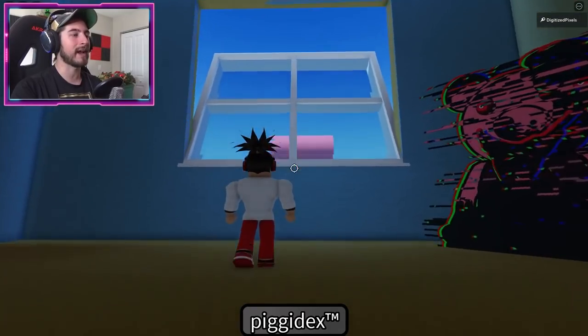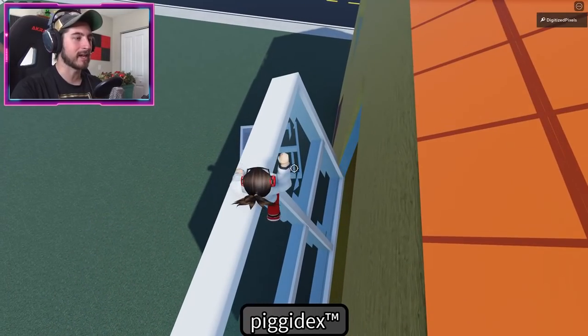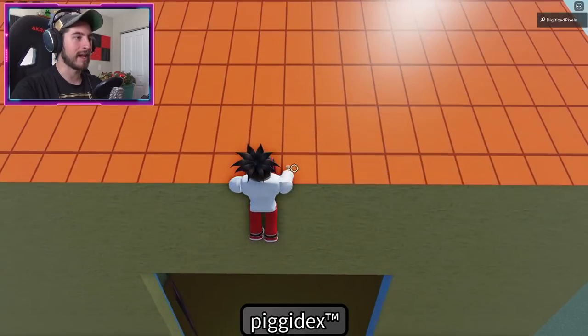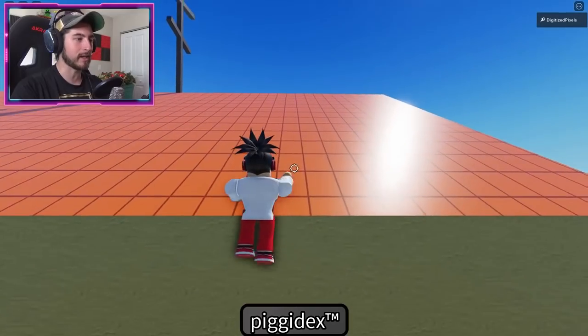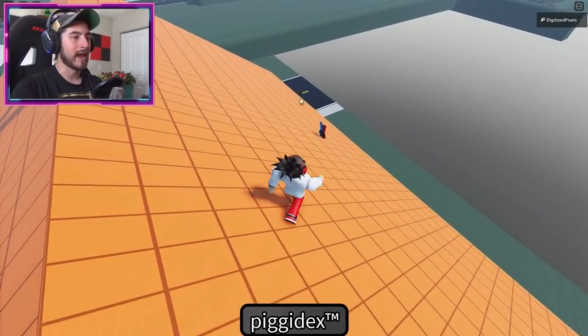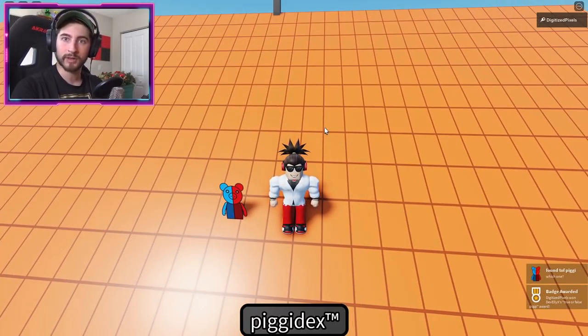True or False Piggy is the parkour one. Go to this window and get to the top of it - it might take a couple of tries as it's a little slippery. Then get onto the roof, go over this way, and right there on that side is True or False. Are you a badge hunter?